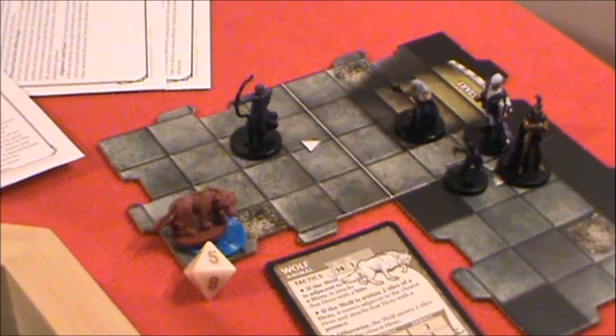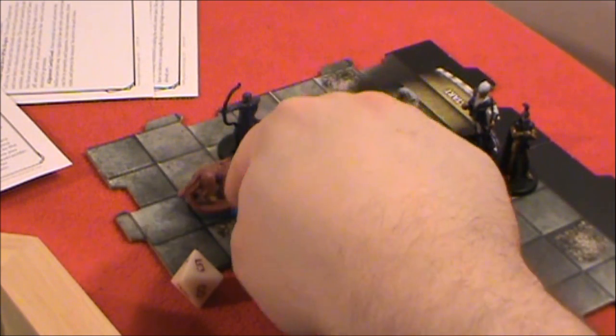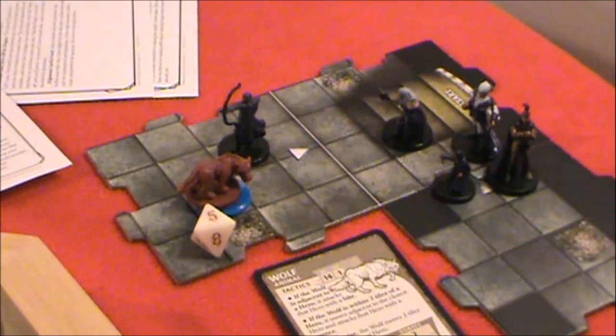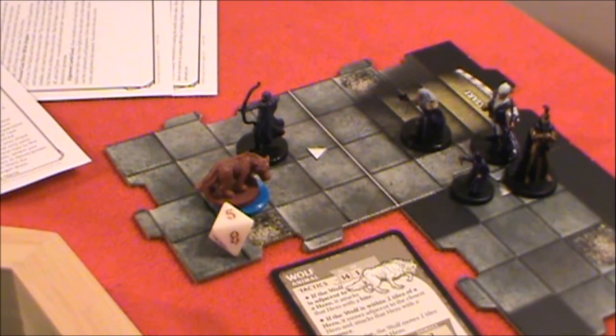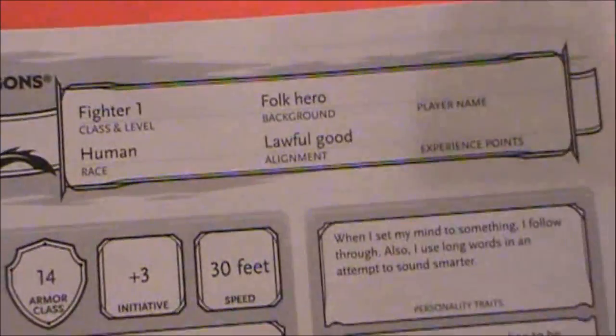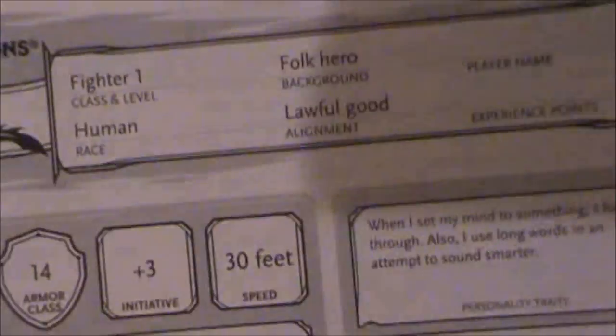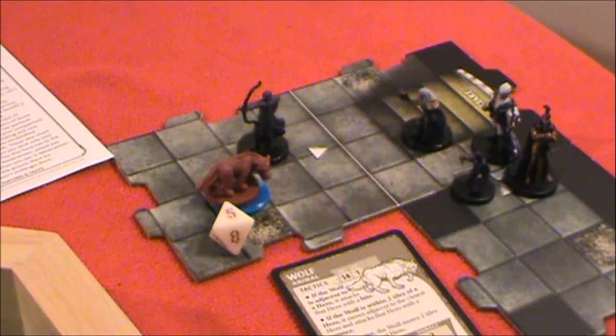It is the wolf's turn now. Probably the wolf would go towards its nearest foe, which is our folk hero fighter. So it moves up adjacent and makes a bite attack — plus 4 to the attack roll. What's our fighter's armor class? He's wearing leather armor, so armor class is 14 — the wolf needs to roll a 10 or higher. We rolled a 2, so the wolf misses on its attack.